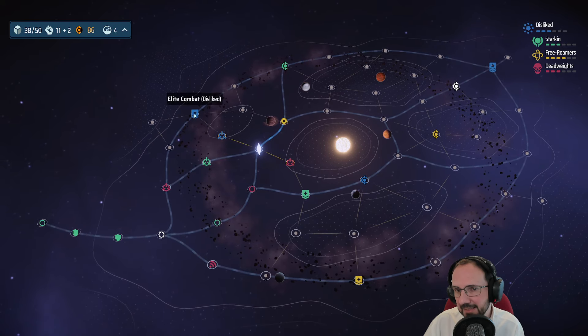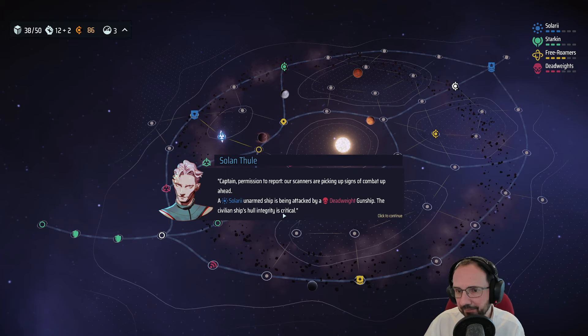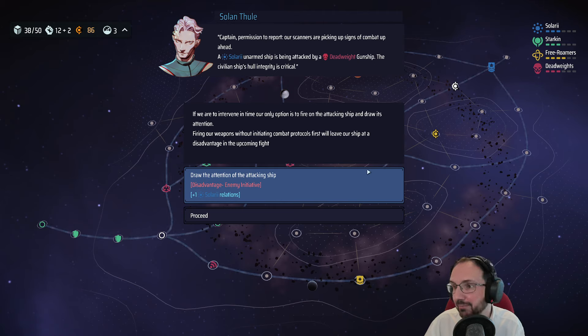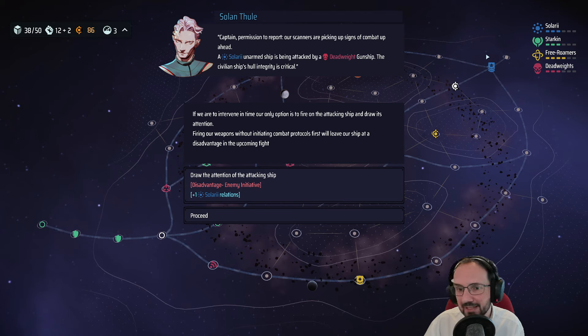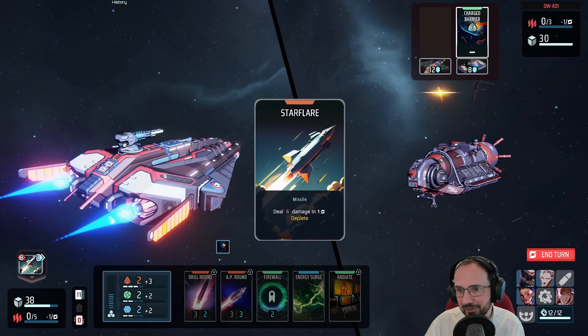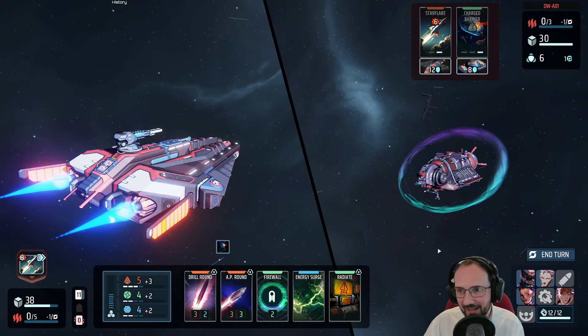We decide to do the second elite fight and head toward it. An event triggers: a Solari unarmed ship is being attacked by a Deadweight gunship. We can choose to intervene — firing on the attacker draws its attention, but leaves our ship at a disadvantage in the upcoming fight. However, it improves our relations with the Solari by one point, taking them from dislike to neutral. We choose to help. Disadvantage means the enemy goes first and immediately launches a missile and puts up a shield.